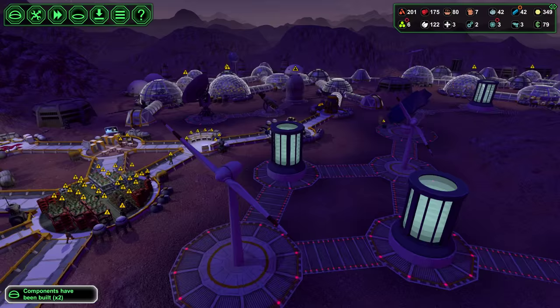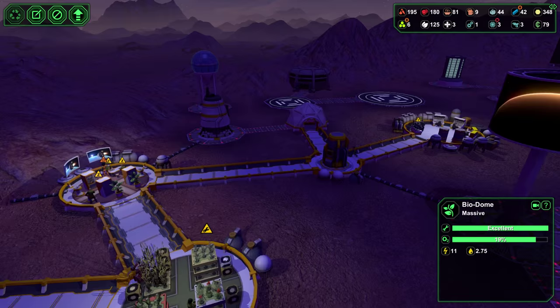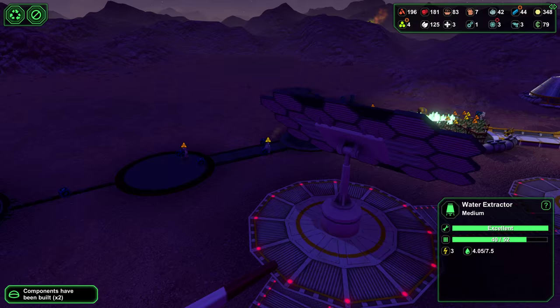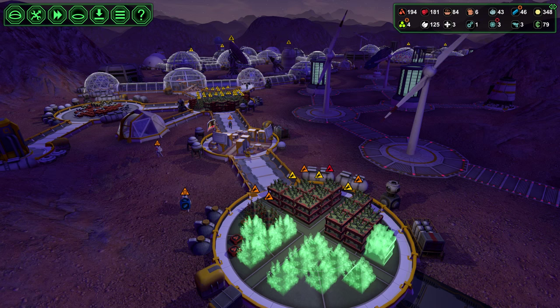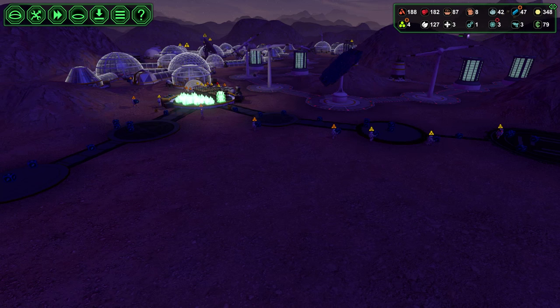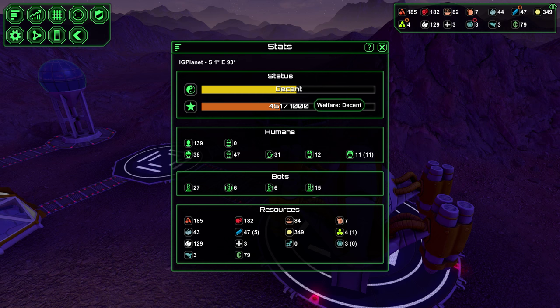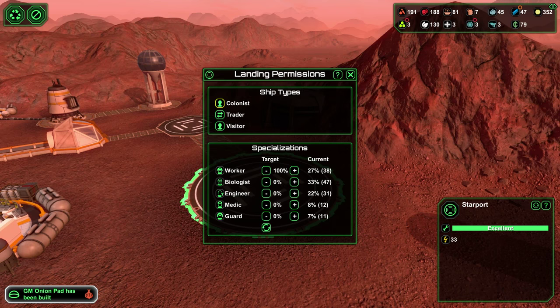So what do we got built over here? We're still building all this stuff - that's fine. We're going to need more biologists soon. Look how much food we got though. I was worried about food from the beginning but I think we're going to be fine with this amount - so this is awesome. I can't wait until we're done. I'm going to save real quick just in case something happens. Everybody has bad morale, everybody's pretty hungry - go eat, guys.